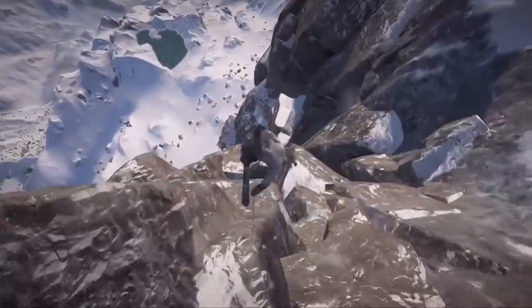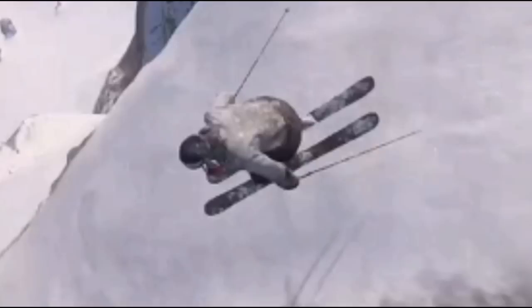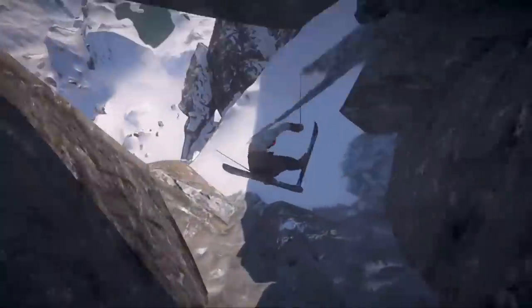Kush — wow. He goes for that triple cork 1440 with a lead japan grab through this hole in one, but what blew my mind is the landing. You can see his character gets a tail tap on this rock down here, allowing him to stand up and just take that landing like a hombre. That clip was just fun to watch — that's all there is to it.